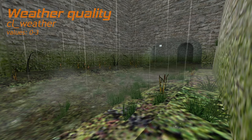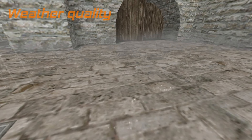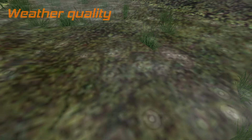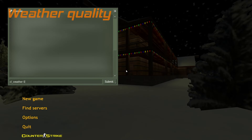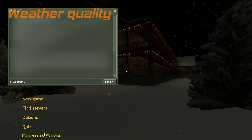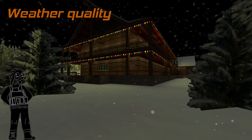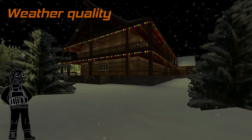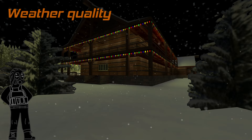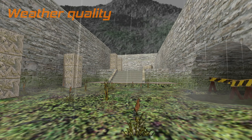Have you ever noticed how the raindrops splash on the ground — and the little waves they create in water? The same weather logic applies to snowfall. When the snowflakes fall to the ground, they freeze in place and disappear a moment later. They don't interact with water at all — in fact, they'll just fall straight through. Alternatively, you could just disable the weather with cl_weather 0 for better FPS or visibility.